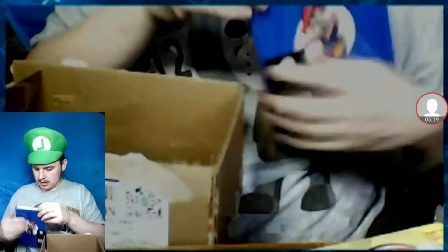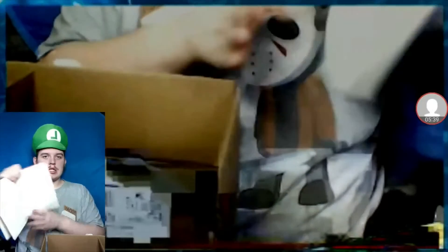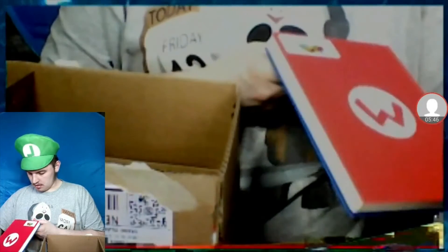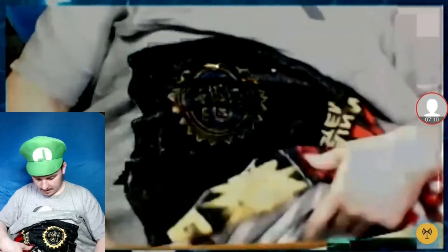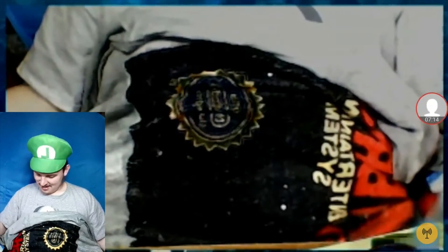I actually now have like three of these — this is actually my third one. What do we got here? This is like a journal where you can write your own stuff in it. That's really cool. What's that little red thing on this page? Oh okay, this just holds the book. No way! It's a Super Mario Bros. 1 blanket! This is so cool — this is gonna feel comfy tonight when I'm sleeping in my bed!